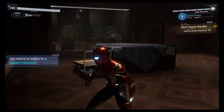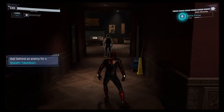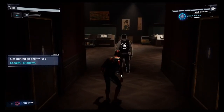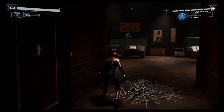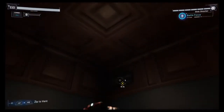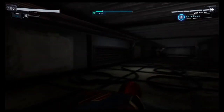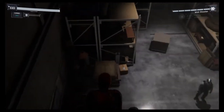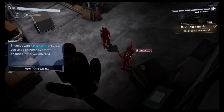Cool, calm, collected — stealth mode. They always look so cozy webbed up like that! Should web him from above. Whoa, careful — go behind me for a stealth takedown. Do I just press R3 once I get near him? Oh my god — take that! I love when they stick them down to the ground like that. I gotta be careful here. Someone's coming — they'll see me down here. I'll just sneak behind him. Enemies with the danger icon will cause you to take out nearby enemies with your attack.